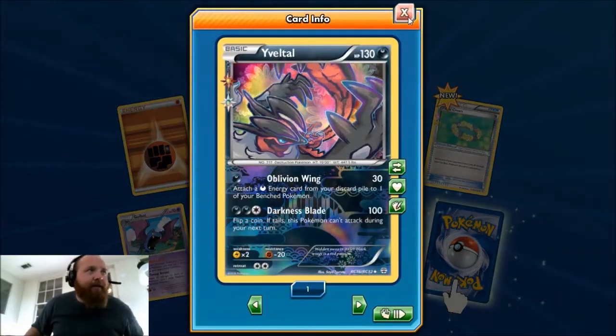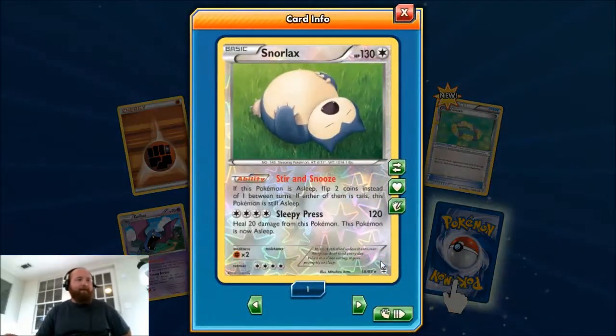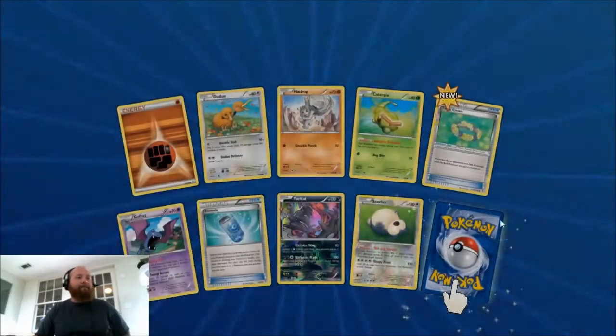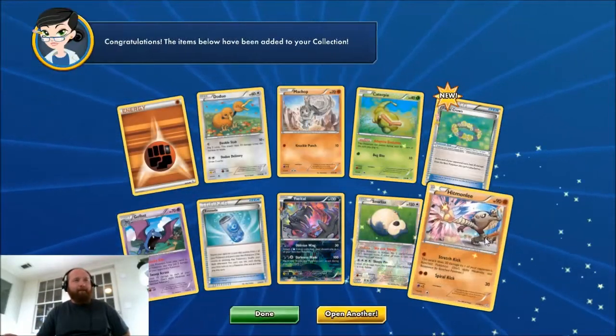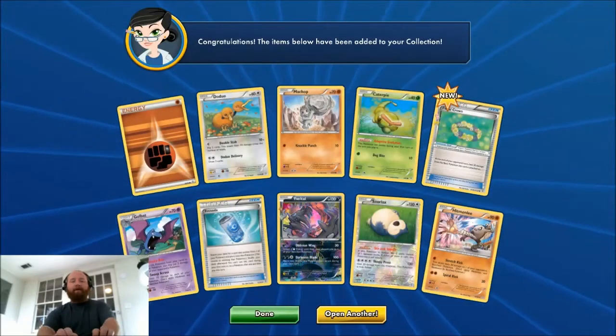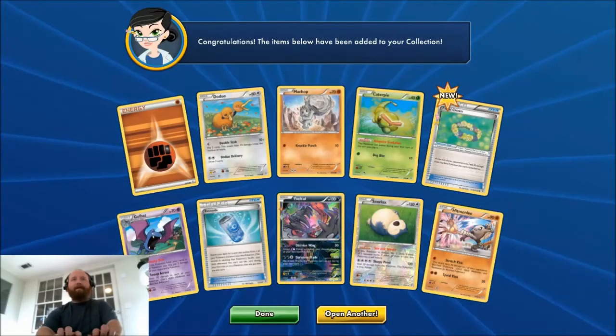Okay, so that's an uncommon. Oh, we've got two good things here — that's a reverse rare. It's a rare Snorlax because that's why it was flipped over backwards — the reverse Snorlax — and a regular Hitmonlee. That's a point. Let's put that reverse Snorlax in here.